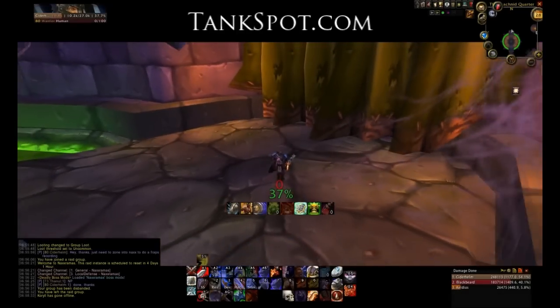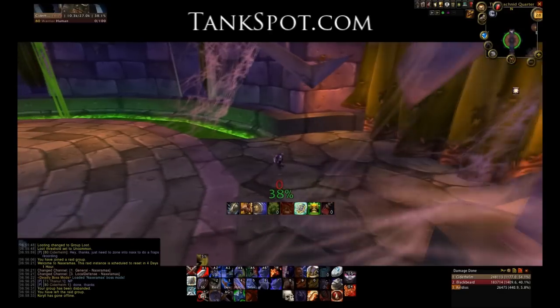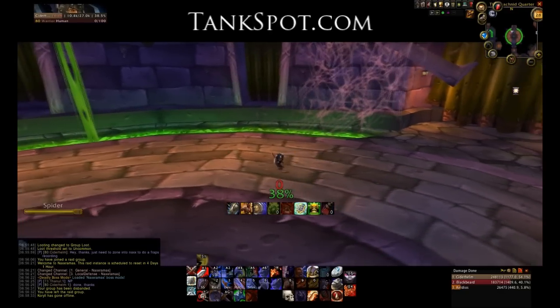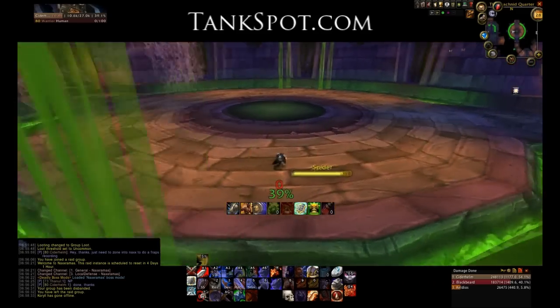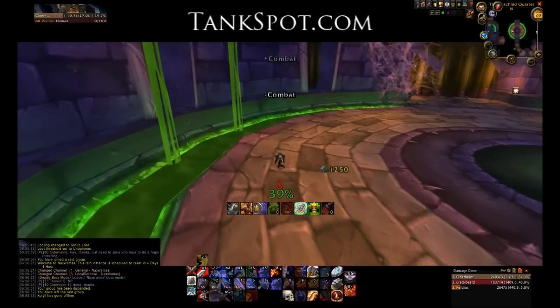Crypt fiends are always going to spawn from this back area near the green drapes. No matter which side Anubracon is on, the crypt fiend will always spawn there and the off-tank will have to bring it back, ideally back to about between these two green ooze glows. This gives enough range so the impale that Anubracon does doesn't have a chance of hitting the melee and the tank on those adds.